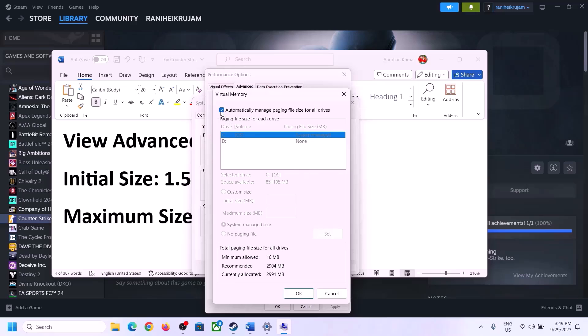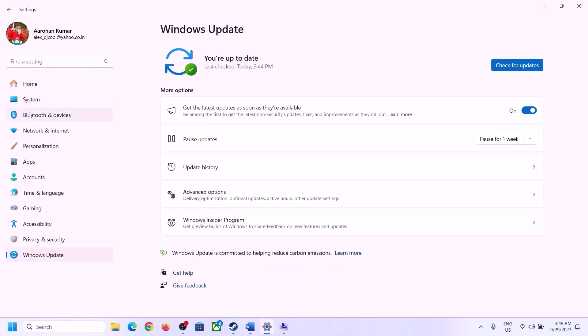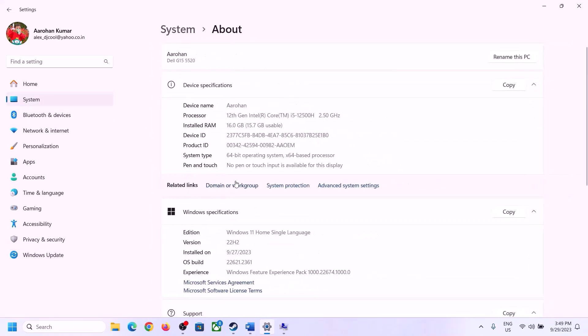Uncheck the box that says Automatically Manage Paging File Size for All Drives, and select the drive where the game is installed. Put a check on Custom Size. For initial size, the formula is 1.5 times your total RAM in megabytes. Check your total RAM in Windows Settings under System then About — for example, 16 GB of RAM.